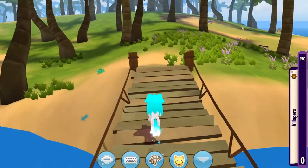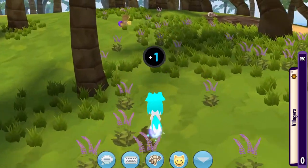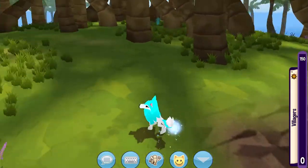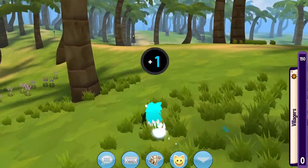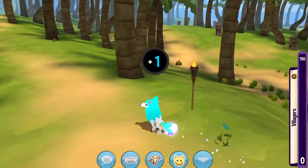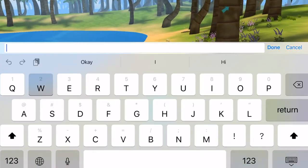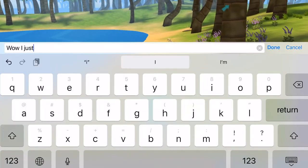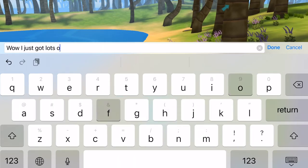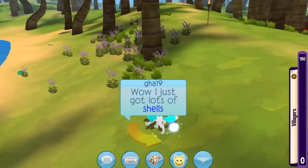My next tip is to not stop to chat. I've been in lots of pack runs before, and all my friends, and even I sometimes, would stop and chat with each other. This is a big no-no, because it slows you down so much to stop and say something. When you're doing a pack run, don't stop and say, 'Wow, I just got a lot of shells,' or whatever. Look how much that's slowed me down by just saying that one thing.